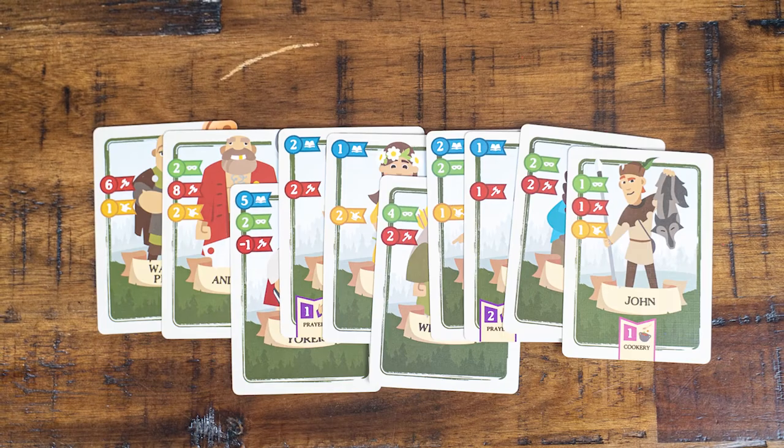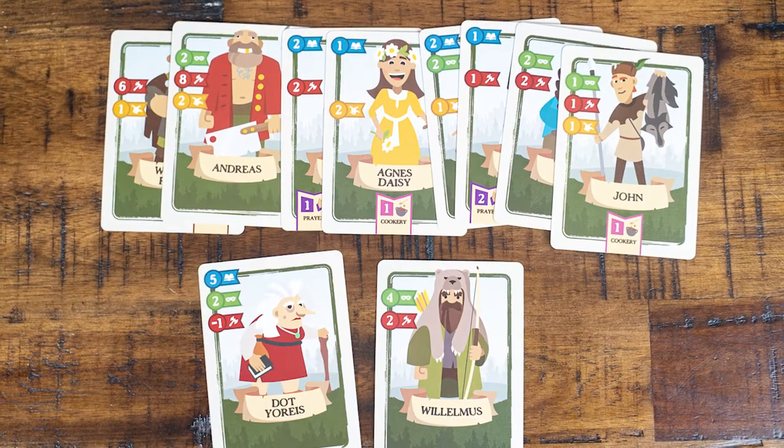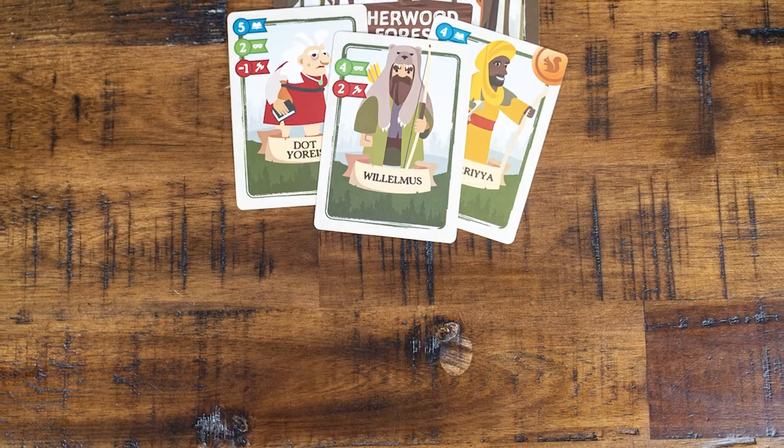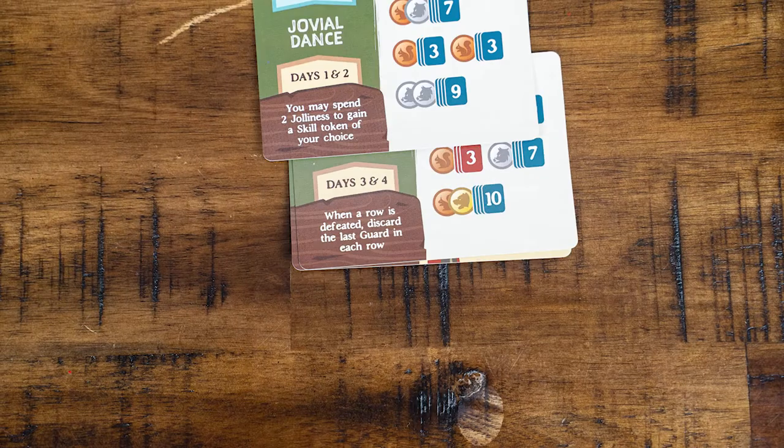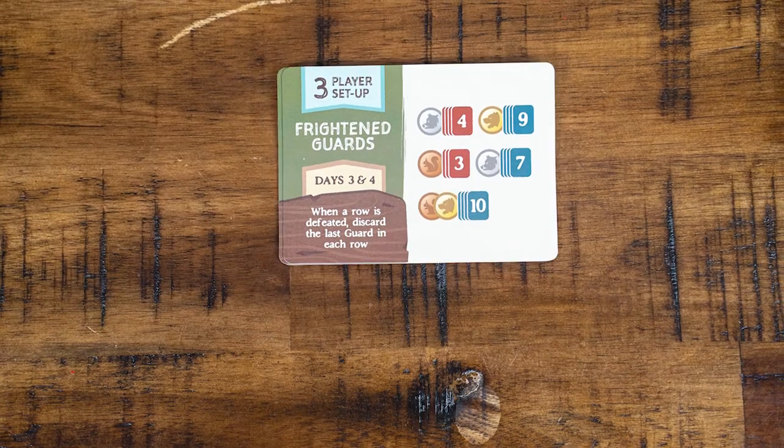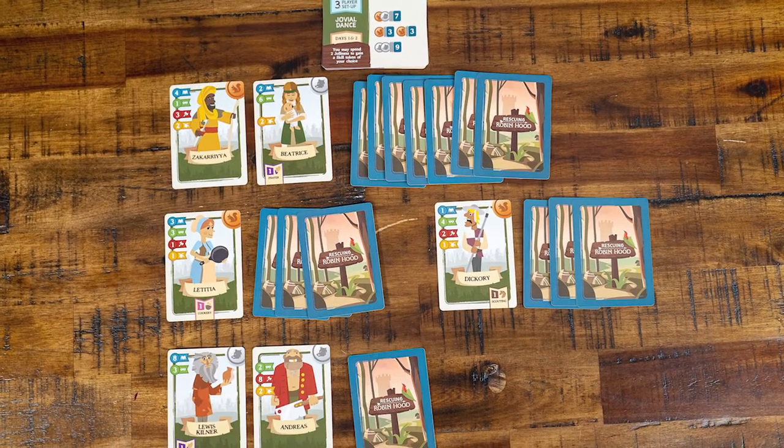Day 2 will look exactly like Day 1 as far as setup and gameplay. At the end of Round 2, look at all of your Villager cards and select just 8 of those cards to take into Rounds 3 and 4 — the others are placed into Sherwood Forest. Shuffle your 8 cards, draw 4 for Day 3, and switch the setup card to Day 3 and 4 setup. Play Days 3 and 4 exactly as you played Days 1 and 2. At the end of Day 4, look through your Villagers and select just 4 of them to take into the 5th and final round — all other cards go into Sherwood Forest.